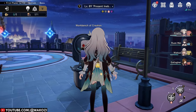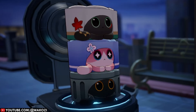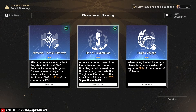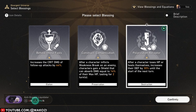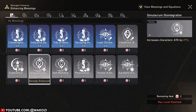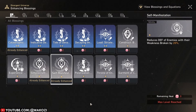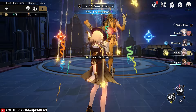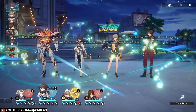Whenever you are on a boss floor, you will have access to the Workbench of Creation. Everyone who has played Ruin Mei's storyline might recognize these small and adorable creatures — they effectively represent your upgrade store. You can change your blessings and equations in exchange for fragments, and you can even upgrade your existing blessings. Compared to the simulated universe, your upgrade potential is fairly limited. You have 4 points of heat per boss floor to spend on upgrading blessings, for a total of 12 points, but they don't carry over. So you need to be extremely careful — sometimes upgrading a legendary blessing might not be as impactful as upgrading 4 normal blessings.